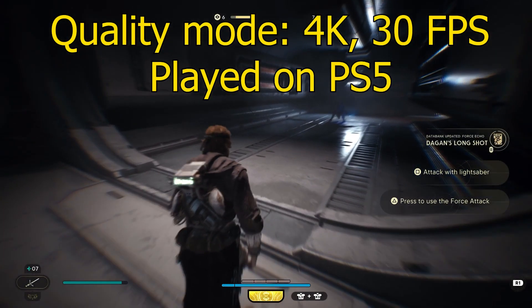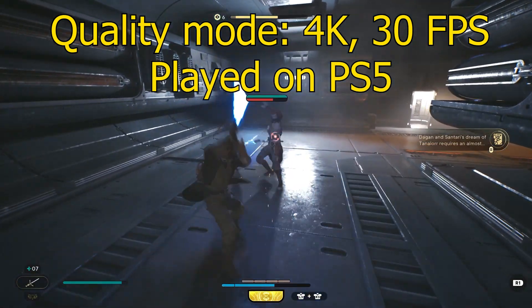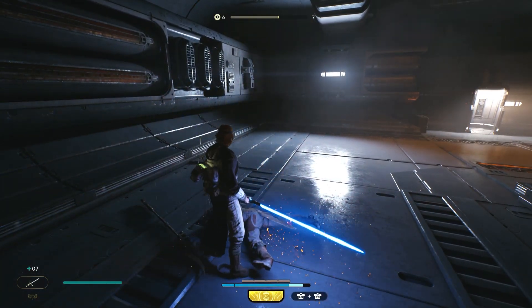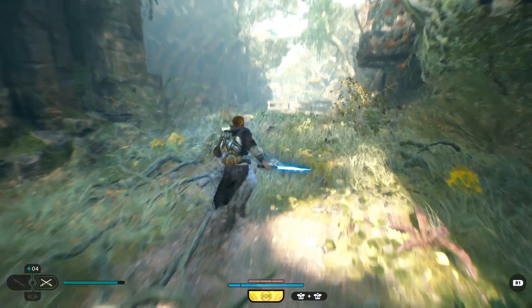During my playthrough, I played the game on quality mode, at 4K locked at 30 frames per second. When I did try the game on performance mode before the patches, I did notice some graphical differences, and not much with regards to FPS. It would shoot up past 30 frames per second, but I just really wasn't noticing it.